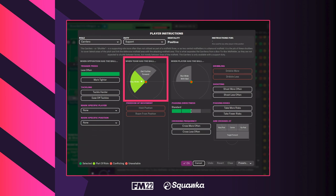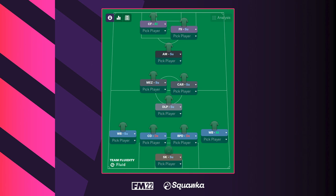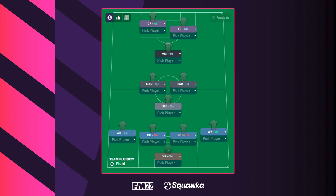Football Manager recommends using the carillero as part of a midfield two in a diamond formation or a midfield three. In a 4-4-2 diamond or a 4-1-2-1-2, you can use the carillero on either the left or right side — you can even use two carilleros in the middle. Using two carilleros in this formation means both midfielders can drift wide; with no wingers there's space in wide areas, but you still have a defensive midfielder holding centrally.